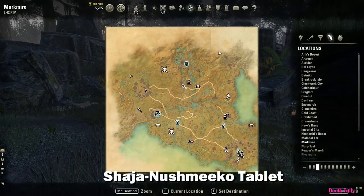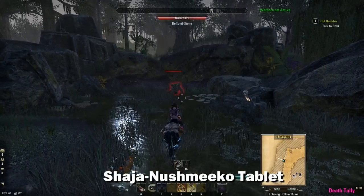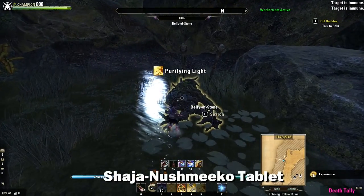The Shaja Nushmiko tablet is dropped by a Meirgaunt called Belly of Stone, which is located right up here. Kill this guy and loot his corpse.